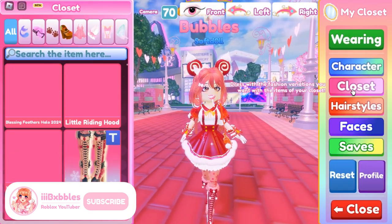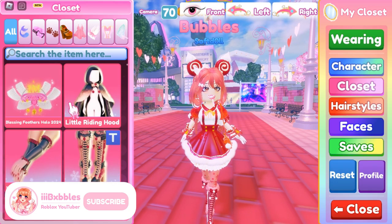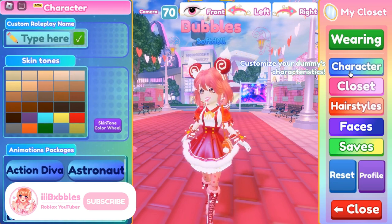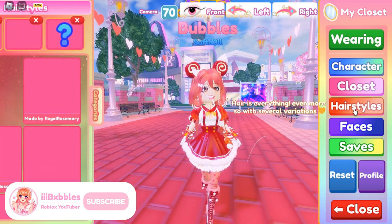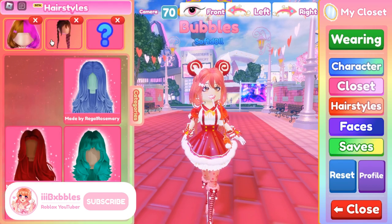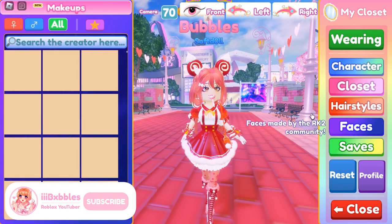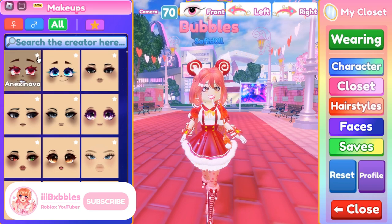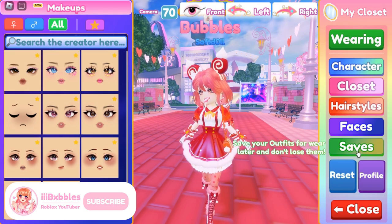Now let's look at the Closet section — go to Closet to see all the items you own. New players are given some starter items, which is great. Under Character you have skin tones, animation packages, and your roleplay name. For hairstyles you can mix and match up to three at once, including bangs, and sort them by short to long. Faces also have a favorites option so you don't have to scroll through everything.